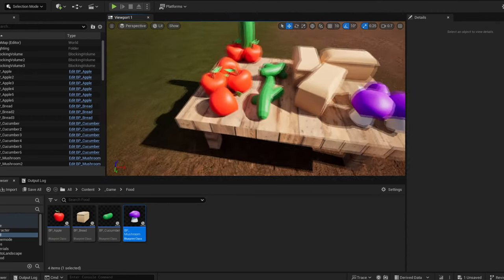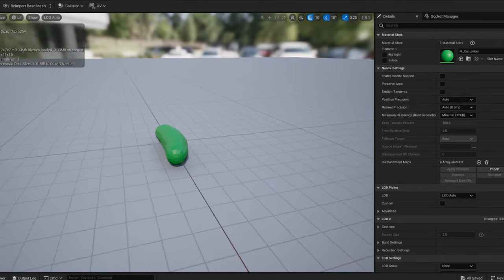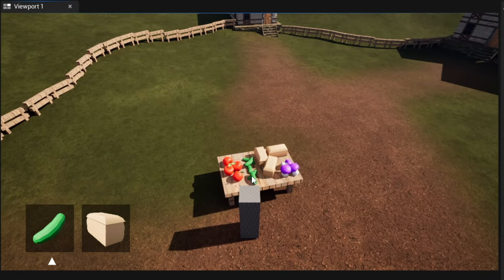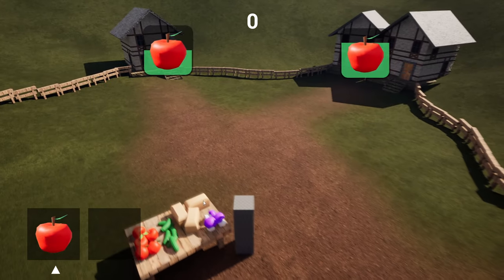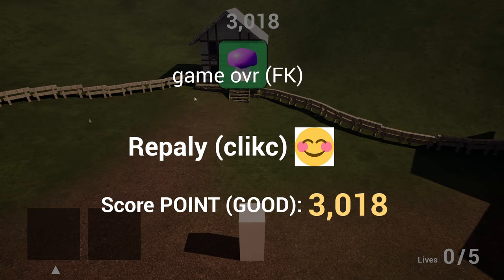I named the character — just imagine it's a person — then added a table with four food products to deliver to the people. It's kind of hard to tell, but there's supposed to be bread, an apple, a cucumber, and a mushroom. I picked them because they were easy to model. Next, I made a widget with a background as an indicator of how much time you have left to deliver something, and added a score display.